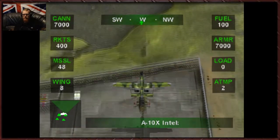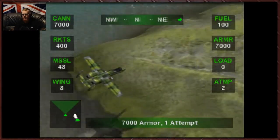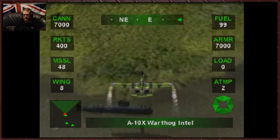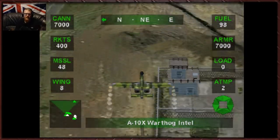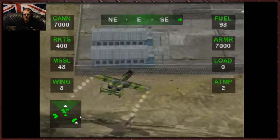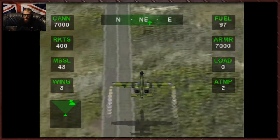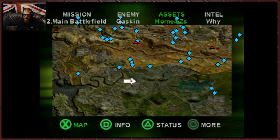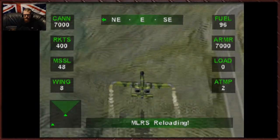This thing is a monster — 7,000 armor. Enemy ammo depot destroyed, great. Once our MLRSs have reloaded, we need to take out their fuel depot. I really don't know what that does, because you don't need to do it to finish the mission. I assume it slows them down or something. Those boys are ready for action. They're reloading now — it'll tell us when they're ready to fire.